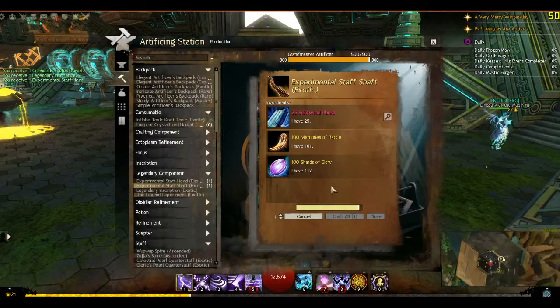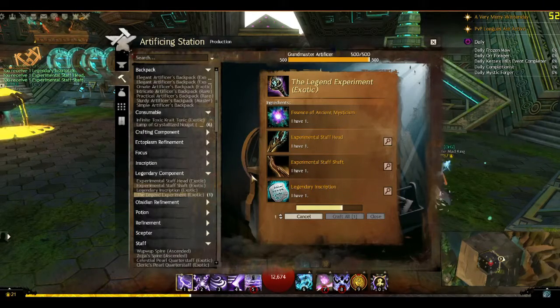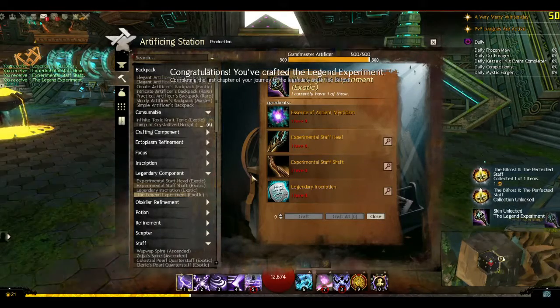Let's make the shaft. Now we should have our four pieces. Let's craft the Legend Experiment. Nice and slow — makes it feel important. Alright, there we go.